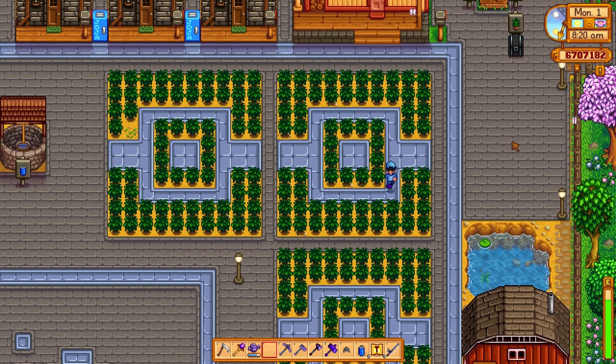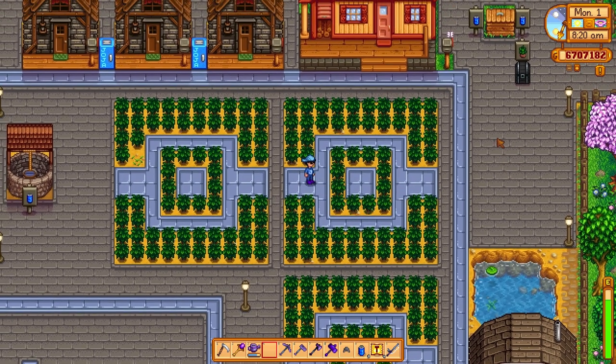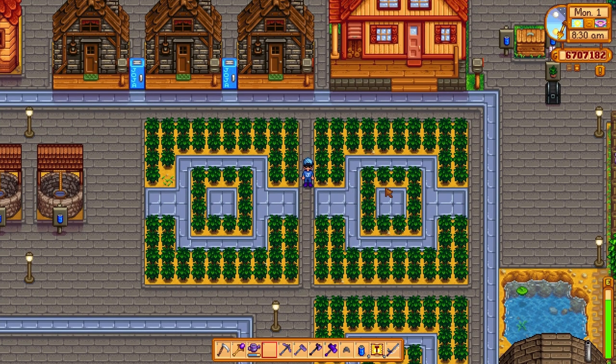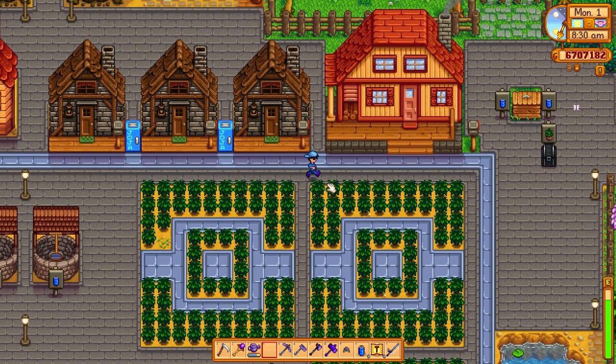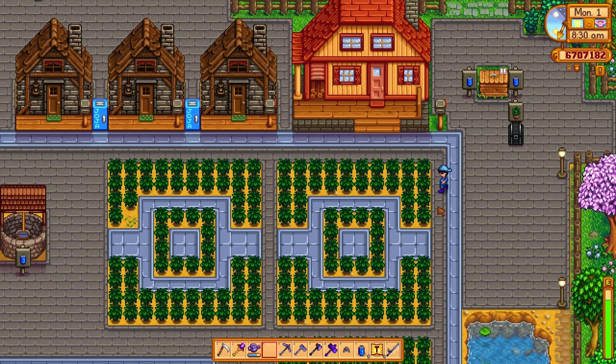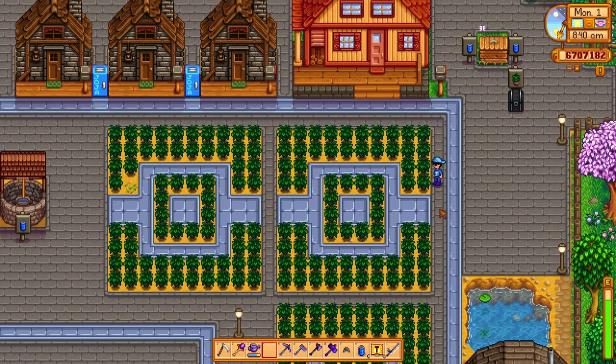Here's the layout that we've come up with. As you can see, it's really important that you can always access the bushes, because they act very much like trees — you can't walk through them like you do crops, so you've got to be able to get to them. We've got a nice little layout going on here. It kind of ends up looking like Pokéballs on the bigger map.